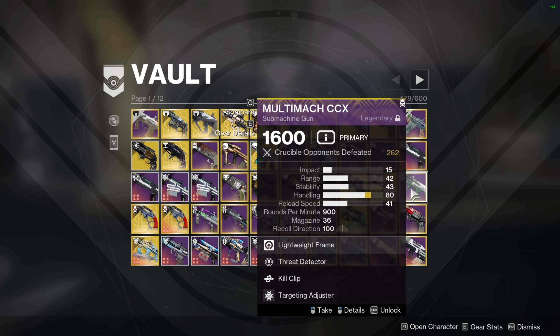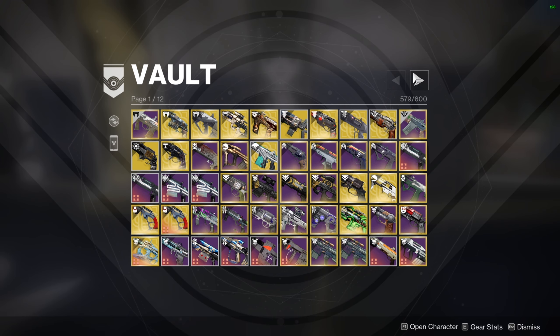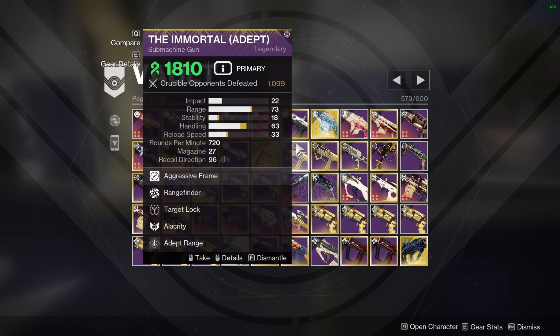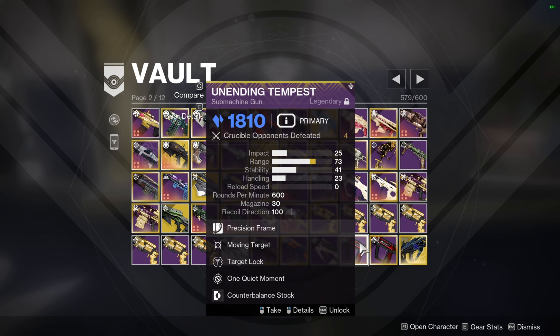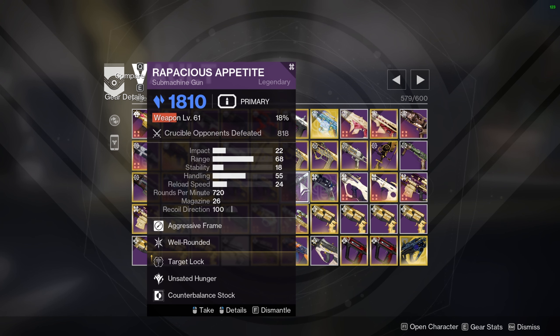Isoluna got power crept by Ostringer but it's still good, mainly because it's a Stasis SMG. In general, 900 RPM SMGs are kind of out of the loop because you have 750s that just have Target Lock on every single one. Immortal is a great example of an SMG that just power creeps all the others. Luckily they're starting to get more precision frame SMGs with Target Lock, and if we ever see the return of Shayura's Wrath, that's the only SMG you'll see in PvP.